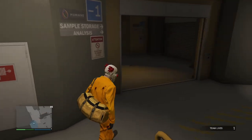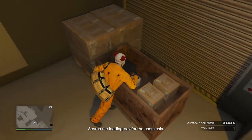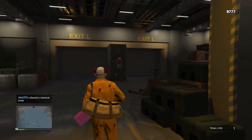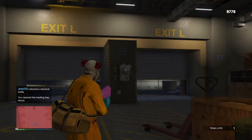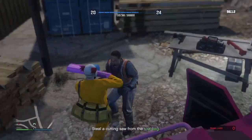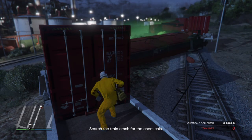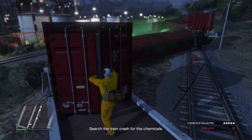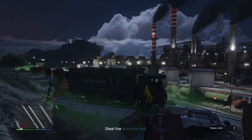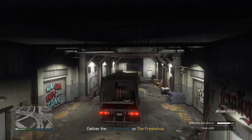Once inside, go to the loading bay and photograph the intel. Then grab a crowbar and start prying open crates until you find all five chemicals. Open the doors, make your way outside, and beat the train to the switching station to derail it. After doing so, grab the cutting saw from the tool bag and head to the train crash site to search the containers for an additional five chemicals. Collect them all, then get inside the Brickade 6x6 and deliver it to the Freak Shop.